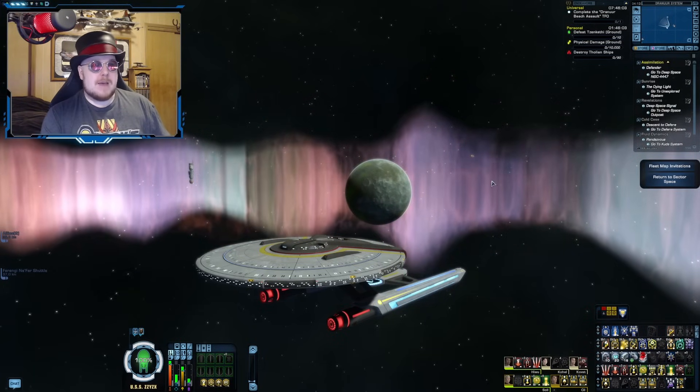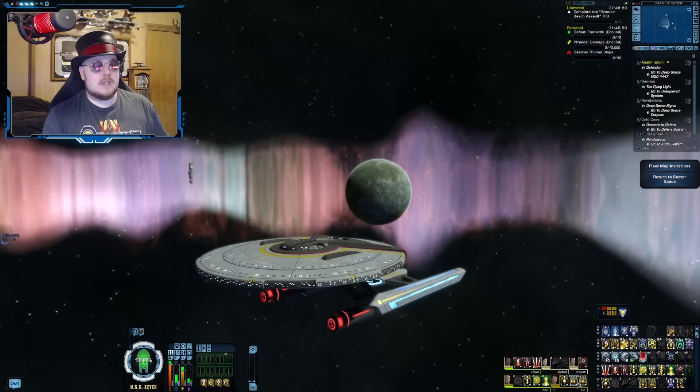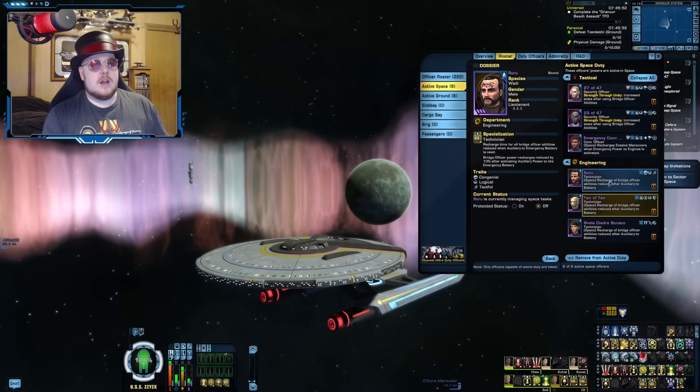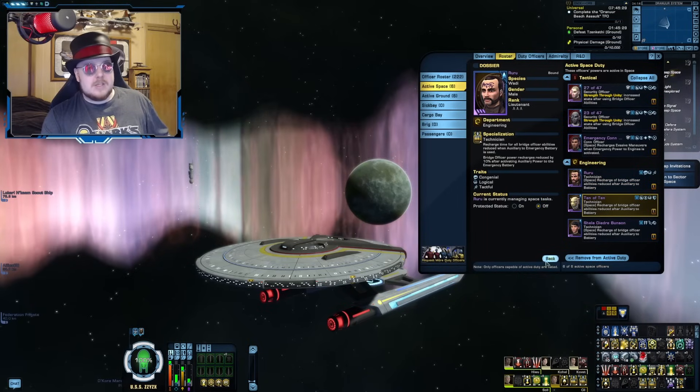The other downside with an Aux-to-Bat build is that it takes up a lot of space. You need two seats of Auxiliary Power to Emergency Battery — so that's two engineering seats gone right there — and it also takes up half of your duty officer slots.